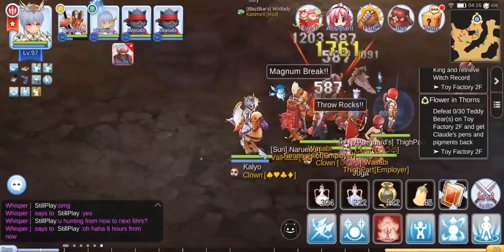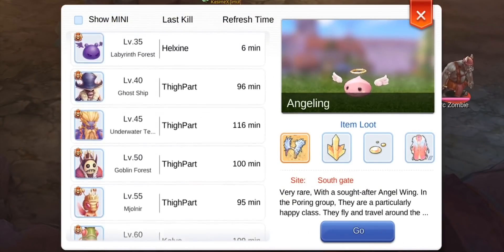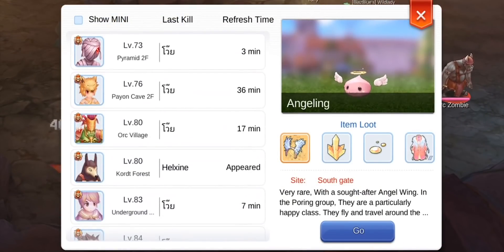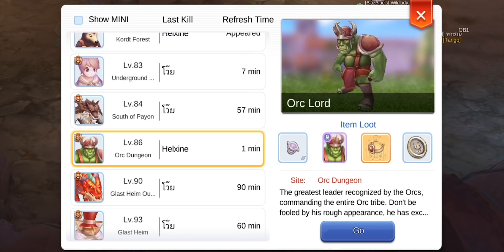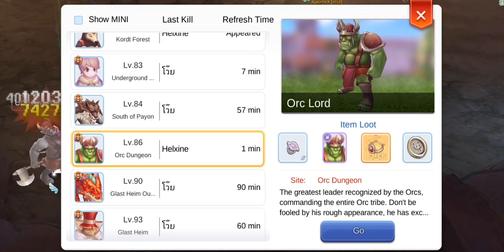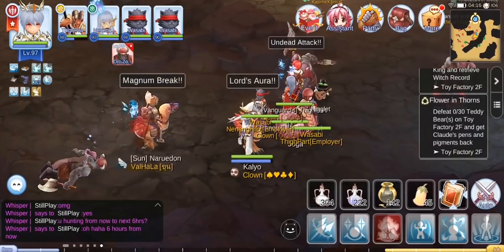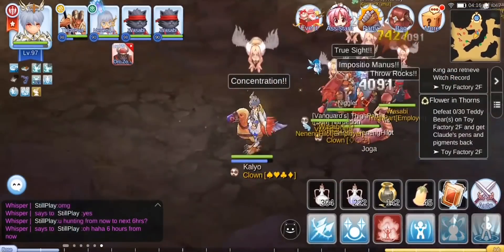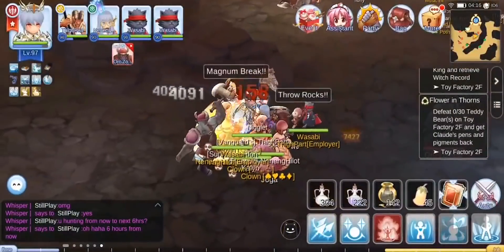Every boss spawns within 1 to 60 seconds randomly, whenever the MVP timer shows it appeared. And you would know that the boss spawned when the MVP shouts on the map and you will see it on the upper left portion of your screen.